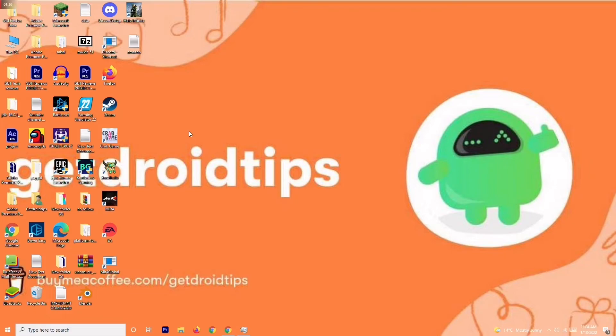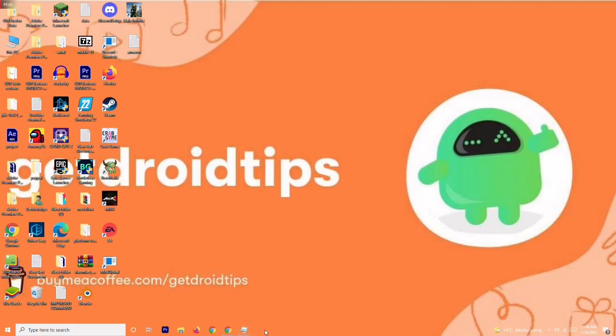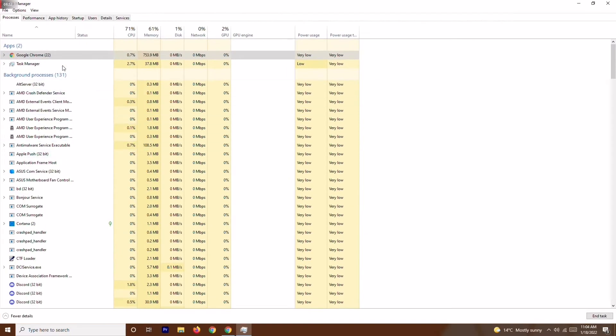Solution number three is to close unnecessary tasks running in the background. Right-click the taskbar and open Task Manager. You can see many things running in the background — check which ones are draining performance. If there are unwanted heavy applications like Adobe Premiere Pro or similar, right-click on them and select End Task.